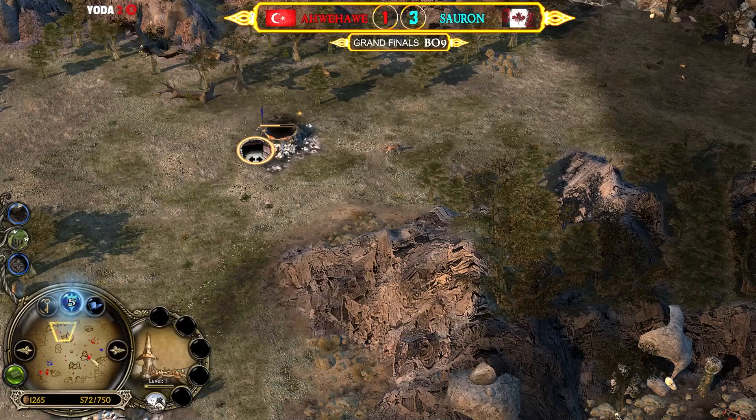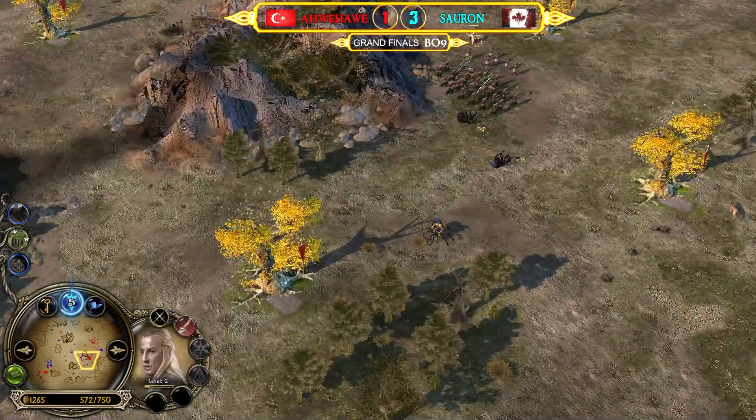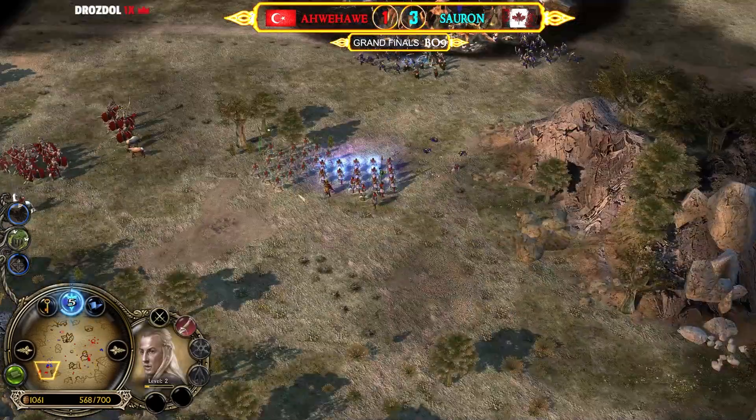The eagles are dealing with the trolls and dying somewhat quickly against them, but it's okay. When you summon something like that you even get more power points collected. You can use eagles to kill buildings, heroes, or units — they are great against everything. Three hits and a tunnel is going to be destroyed. Spider riders are dying too. Legolas is now level two.